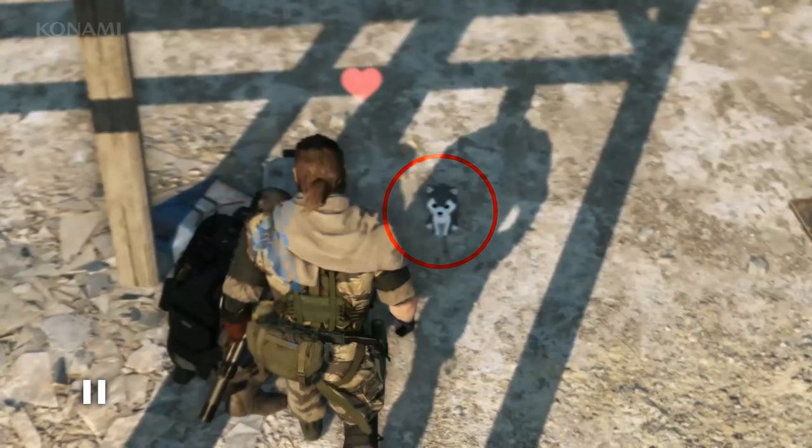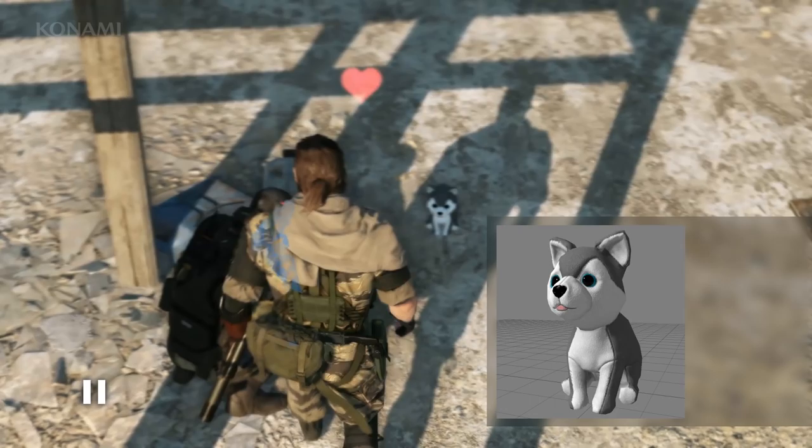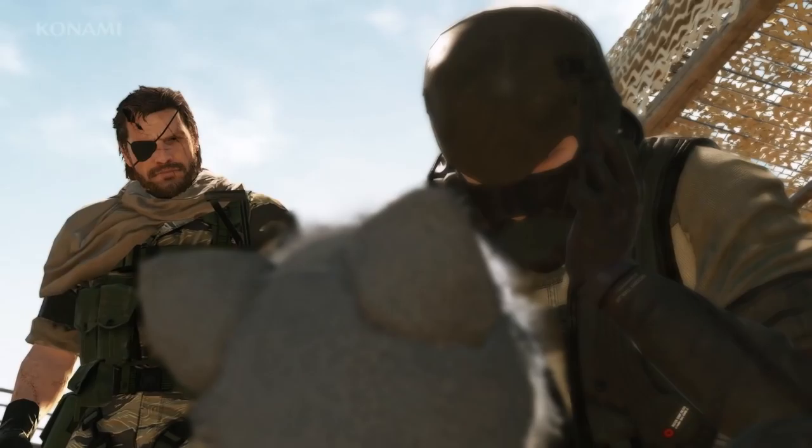Remember that cute puppy from earlier? This item actually evolved from the MGS Dirty Magazine, a support weapon that in previous Metal Gear games temporarily distracted enemies. Our original design was a cute animal magazine, which then morphed into an actual puppy, then finally a stuffed puppy.